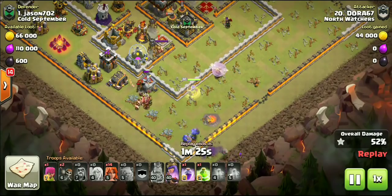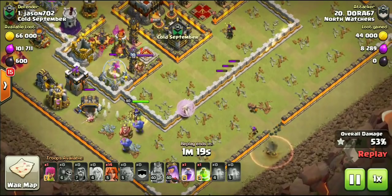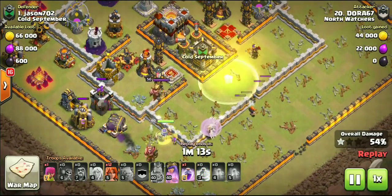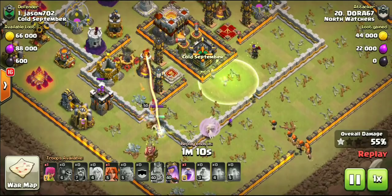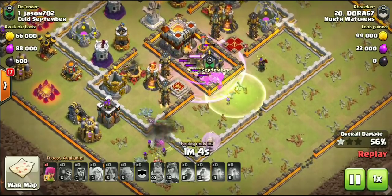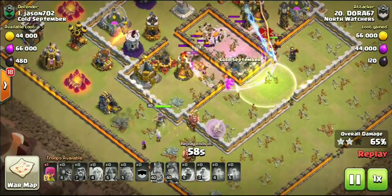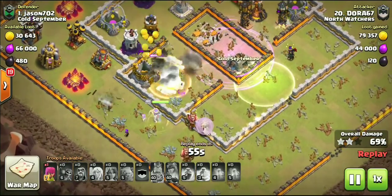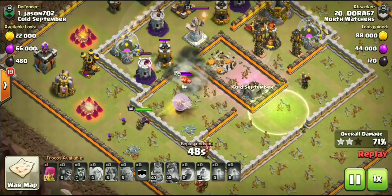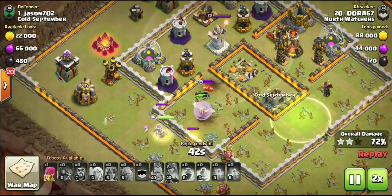Another rage dropping on wall breakers just to pop the wall, setting up the show. Dora 67 doing a valk dive to take out the town hall. Trimmed the whole bottom side from three down to six, queen still doing work with queen ability available. One wall breaker, then two wall breakers making their way through, jump spell down leading the valks into the CC compartment where the CC, both air sweepers, and the town hall are all touching each other. Valkyries dropped followed by a rage, one-shotting everything inside this core. Percentage climbing: 65, 66, 67, 69, 70.